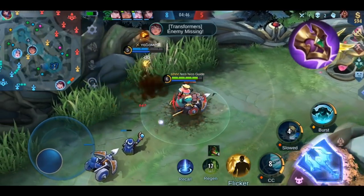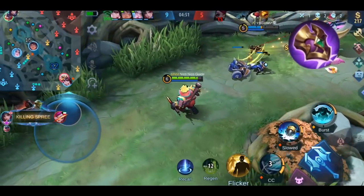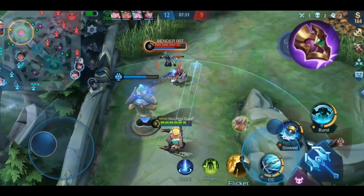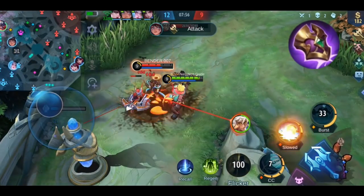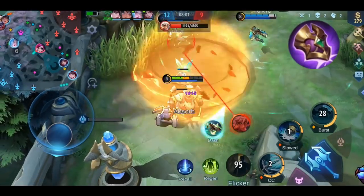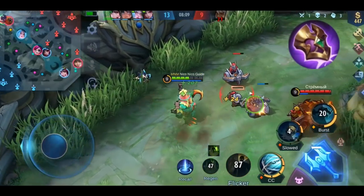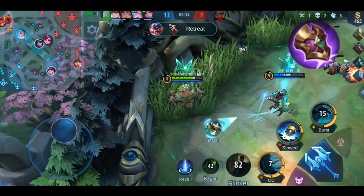You can also build it as a counter item for heroes who rely on attack speed — examples are marksmen like Miya, Lesley, Hanabi, or Wanwan, or fighters like Zilong or Sun. It's also useful against any hero with physical damage since your physical defense increases quite a lot. If you build it against regen heroes, you should build it as your first or latest second core item to prevent the enemy regen hero from dominating the game. Against attack speed heroes, have it ready once the enemy has their first two or three core items.